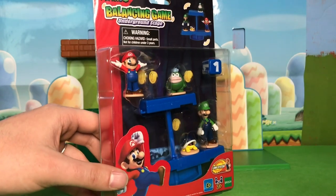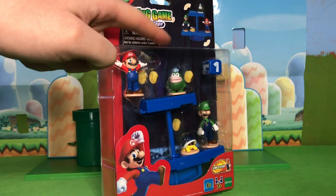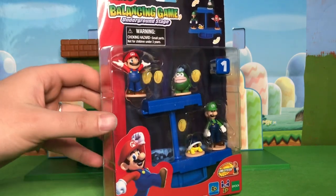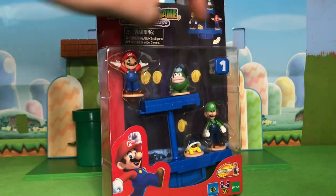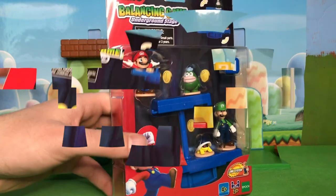We'll start with the underground stage, which comes with Mario and Luigi along with Spike and Buzzy Beetle. They beat Jack Specific to it just barely, because Jack Specific is doing their Spike figure very soon. And then we also have a blue dice, which is kind of reminiscent of Mario Party, honestly.